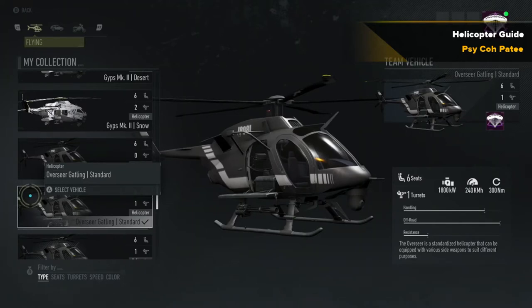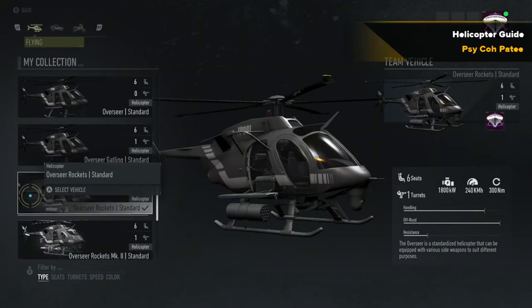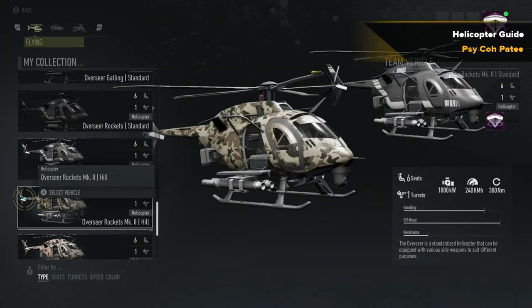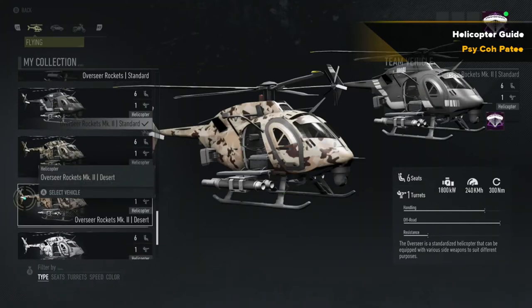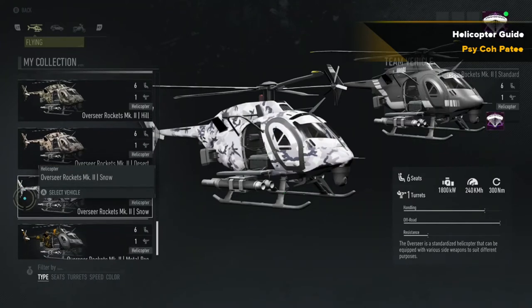Even against infantry, it takes a lot of bullets to take down a target. Moving on, we've got the rocket version — that one does not lock onto targets. You can still carry six people. I'm not a big fan of that one, but I do use this version quite often: the missile version. The Mark 2 has missiles rather than rockets, can lock onto targets, and this is a really small helicopter so it has the advantage of being able to land on smaller roofs — you can even land on most of the watchtowers.